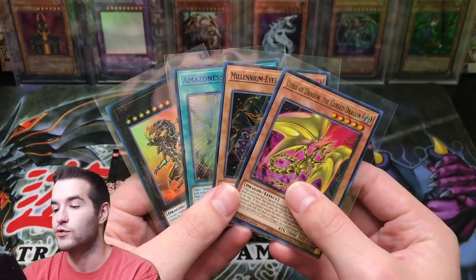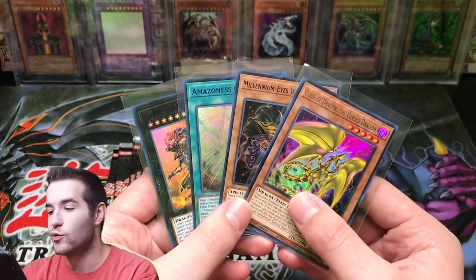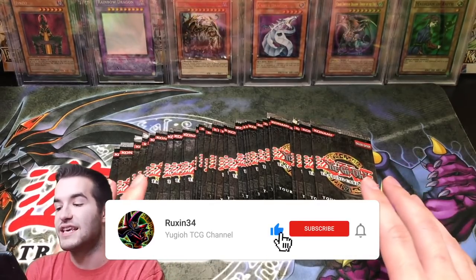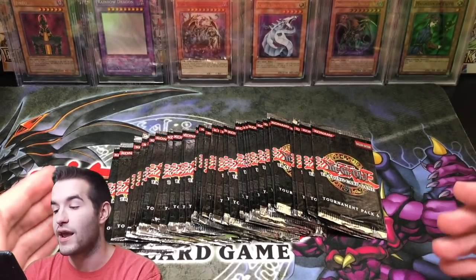Giveaway: these four cards, all from Legendary Duelist Season 1. There's a Red Eyes Flare Medal with the purple text — pretty cool. All you have to do is like the video, be subscribed, and let me know what you want to see. Tournament Pack 6 — this is an old opening, guys. This is going to be a lot of fun. I can't wait.